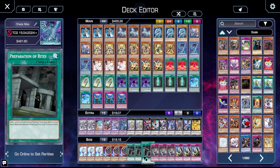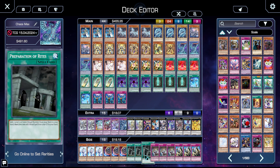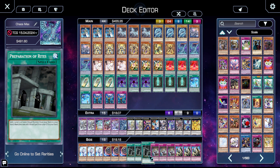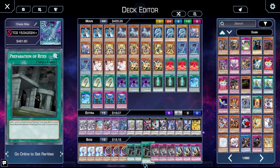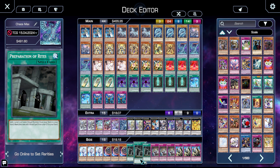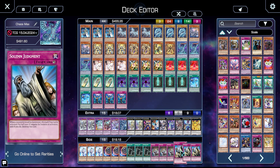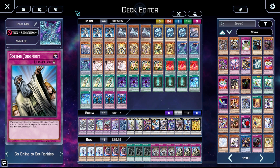Actually, I just remembered — Chaos Max is an eight-star monster, two four six eight, so it can't be searched with Preparation of Rites. But this will at least cycle out one of the two ritual spells. I have it in the side because we'll be able to cycle a good amount of cards — even going into Zombie Vampire cycles another set of cards. Overall we're cycling a lot of cards and we should be able to see our Chaos Max engine. Finally, triple Evenly Matched for going second in games two and three, plus Solemn Judgment isn't here because we can pay even at 50% life.